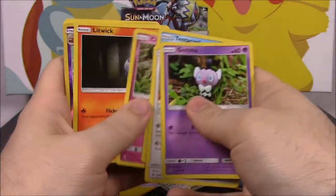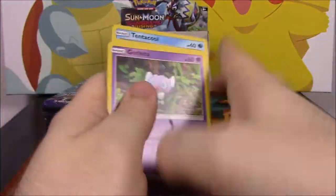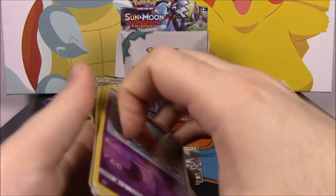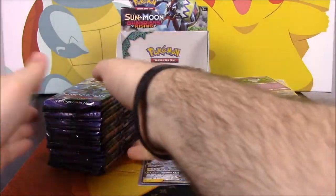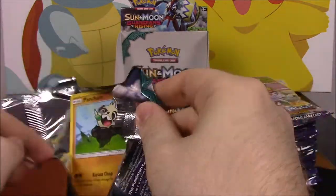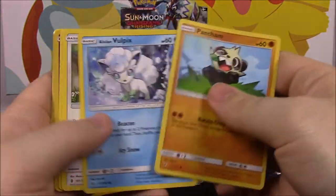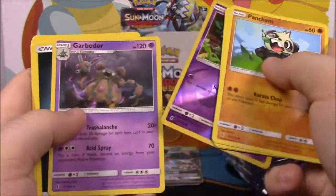Hopefully we get something good — we got a Slowbro and a Gothitelle. Nothing great. Moving everything around to get organized. We've got two above-average rares so far, so hopefully in the second half we get at least four more ultra rares — the GXs and whatnot. We got a Gothita and a Garbodor.